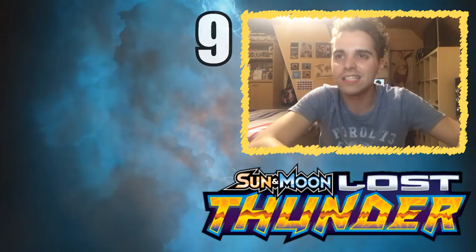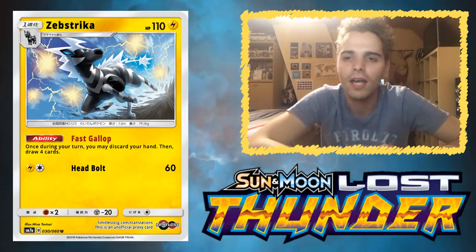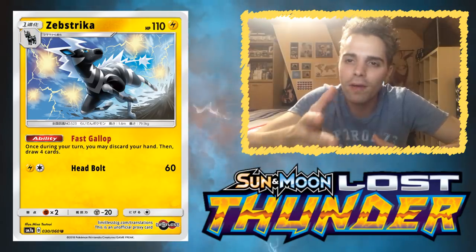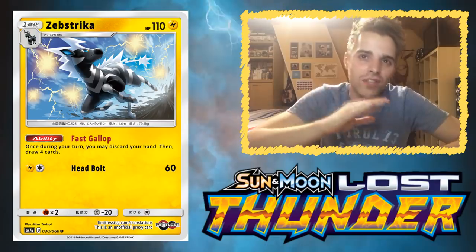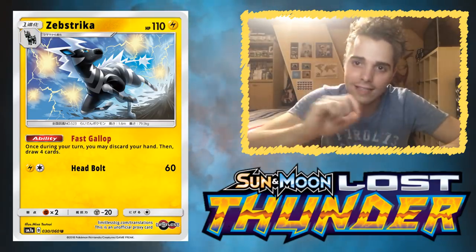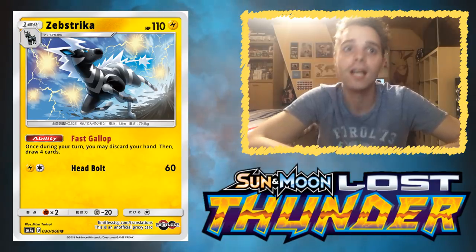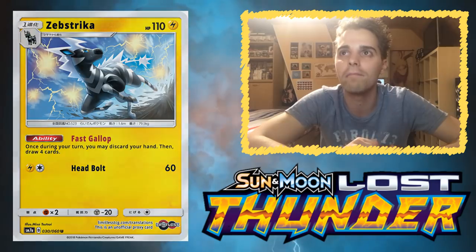Next up at number 9 is Zebstrika. Do you remember Octillery? Well, Octillery saw a huge amount of play in a lot of decks, and I think Zebstrika is going to be in the same category. Zebstrika has the ability Fast Break — once during your turn, you may discard your hand and draw four cards. In a format without Sycamore and heavy draw support, being able to discard your hand and draw four cards without using a supporter is massive. If you're hunting for that Guzma on the last turn of the game, Zebstrika can bring it out. As a bonus, in a Lightning-type deck, it can even attack for a single Colorless energy if Thunder Mountain isn't in play.